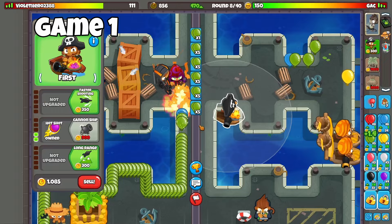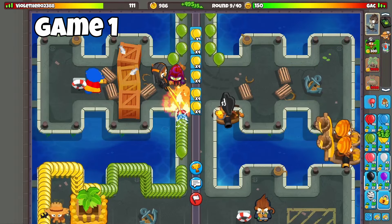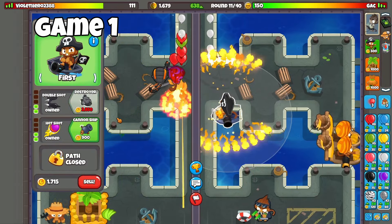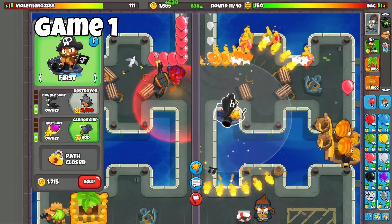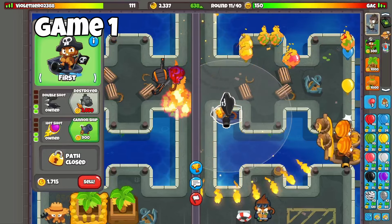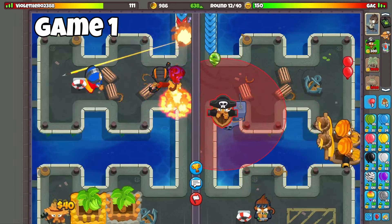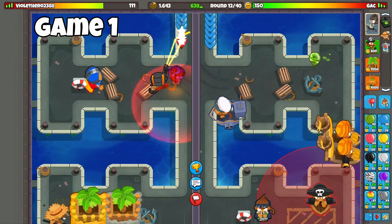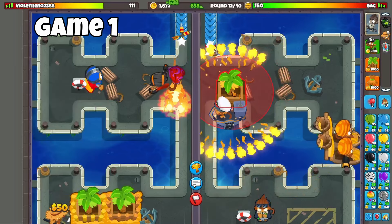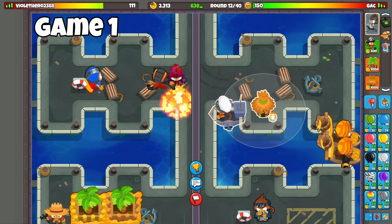I'm still thinking the next couple upgrades might go top path, just to ensure I don't have any problems later. I'm going to start sending yellows, because I'm at the eco point where I should be fine. Two top path upgrades, and then I'm going to go for a destroyer just to ensure I don't have any problems with balloons. I should also get camo detection for this guy — actually, these guys already have camo detection, so no problem there.